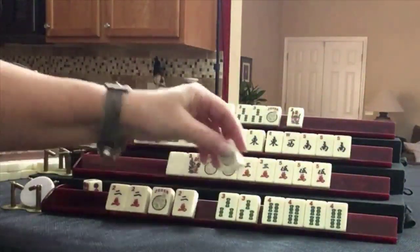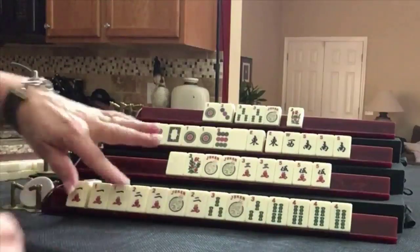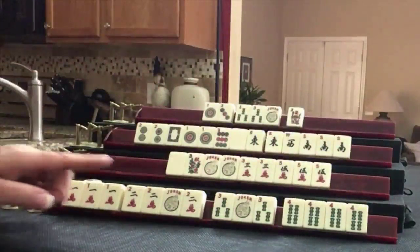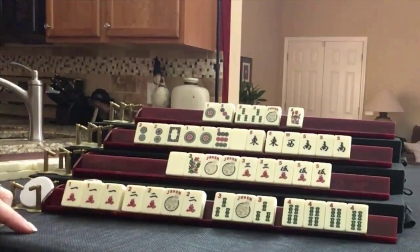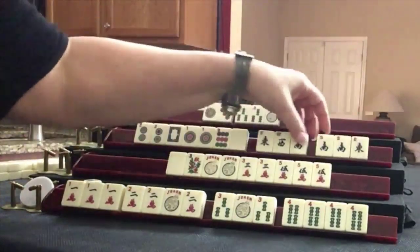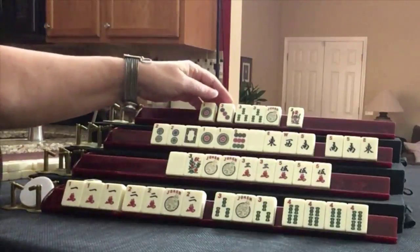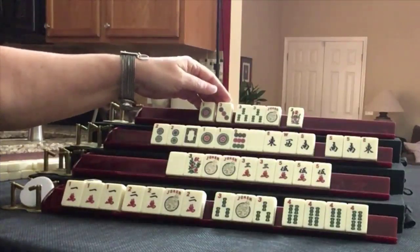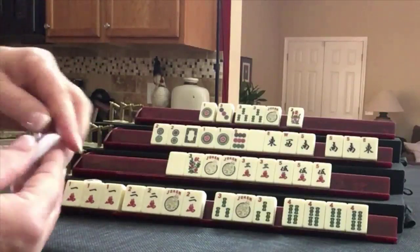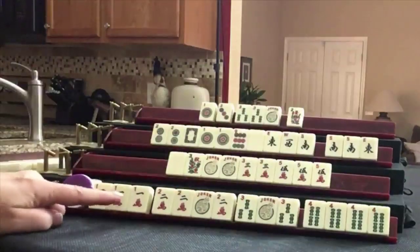One, two, three, four. Self-pick in an exchange for a joker! One, two, three, four — self-pick in an exchange for a joker. This player needed to pair up. This was going to be hard, though, because there's a one dot out and a three dot out, and this player had one dots. Who did you bet on? I bet on East, so I am a winner — I bet on the right player.